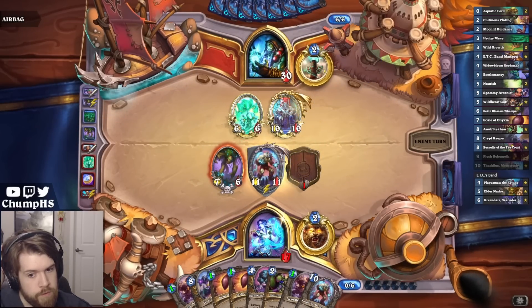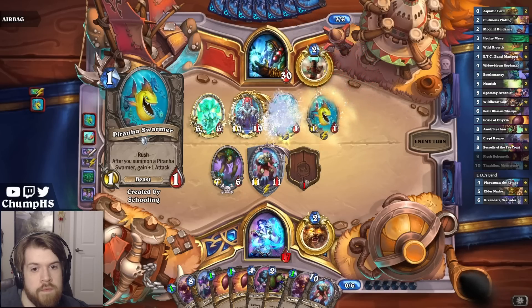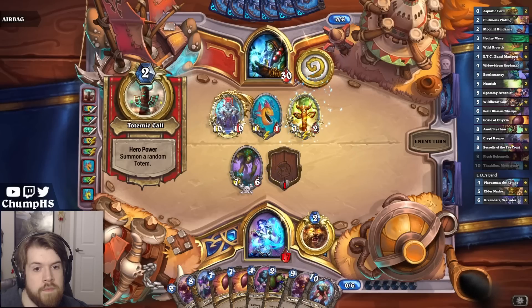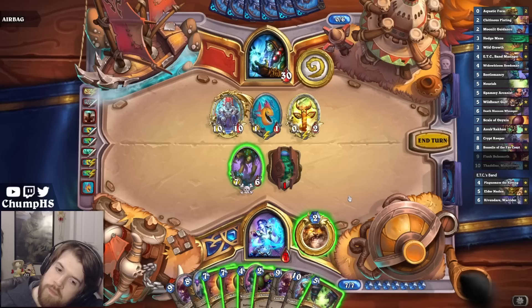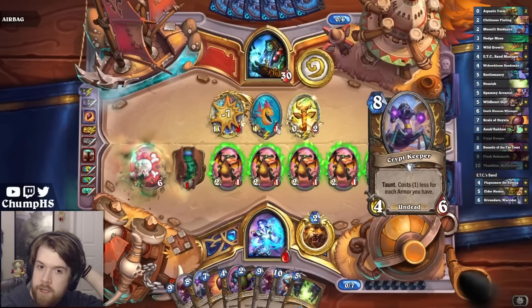Thaddeus is pretty well on board here. This is a Flesh Behemoth - that means it pulls a Nubricon or Crypt Keeper, neither of which is super good here. I guess I'm just playing Scale of Onyxia. I probably have to trade this because of Bloodlust - I don't know if that deck plays Bloodlust, but it's kind of scary.